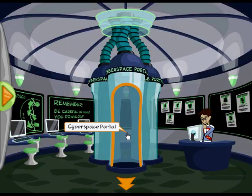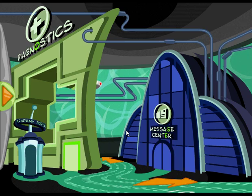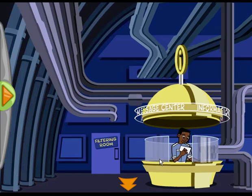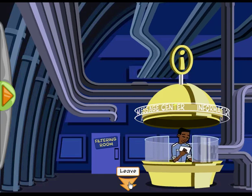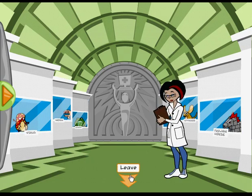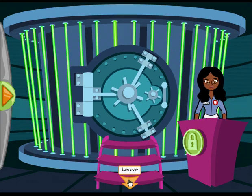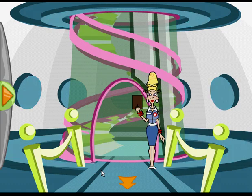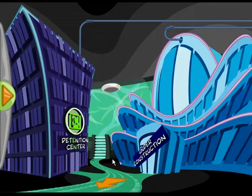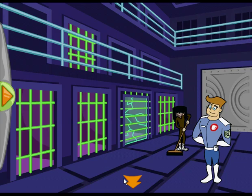To complete their training missions, players must enter into cyberspace, which is the world of the Internet. In cyberspace, each building focuses on a specific online activity. The Message Center contains missions about email. Diagnostics is the center for computer maintenance and repair. The databank has website-related missions. The clubhouse contains missions about online communications. And the detention center is where cybercriminals are kept and where the player can learn about cybercrimes.